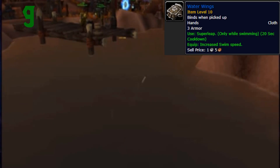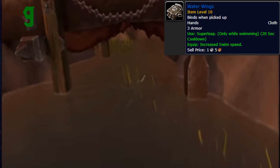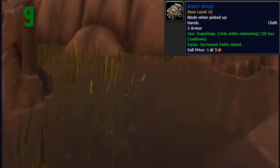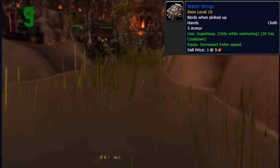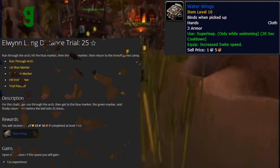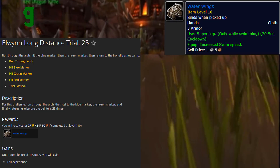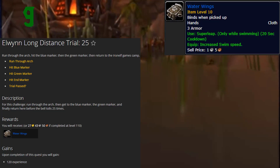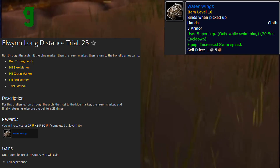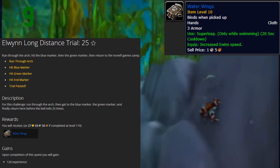Number 9: Water Wings. These gloves were in the game files during the Warlords of Draenor beta but never made it to the live version of the game. They have an equip effect that increases your swimming speed and also an on-use ability that allows you to super leap while in water. There was supposedly a time trial quest that gave you these gloves, but it seems they just completely scrapped that idea. I'm guessing it has something to do with the fact that people hate underwater quests in MMOs — when they made Vashj'ir in Cataclysm players hated it, so I'm sure they're not eager to introduce any more swimming challenges.